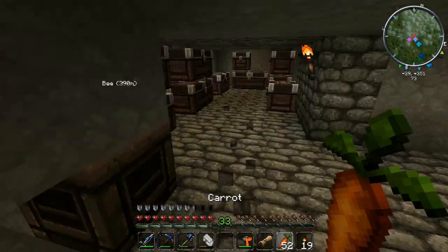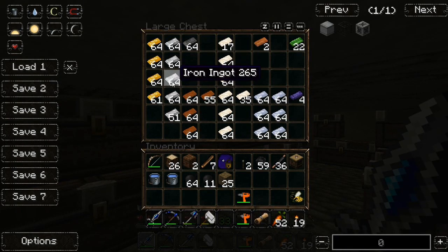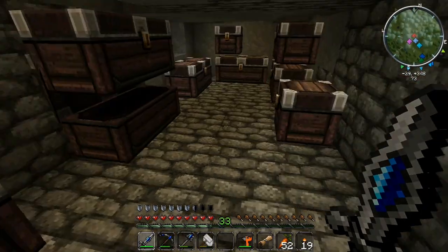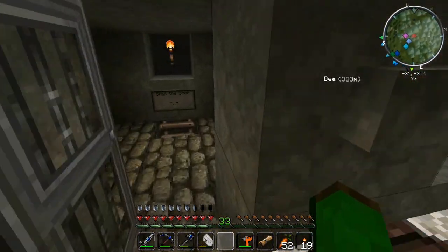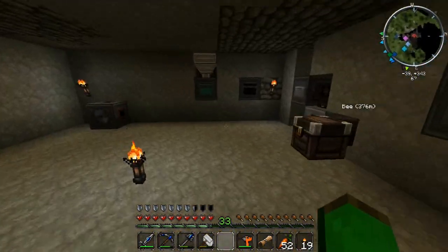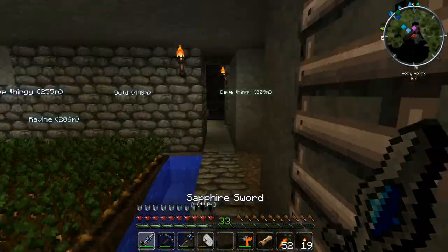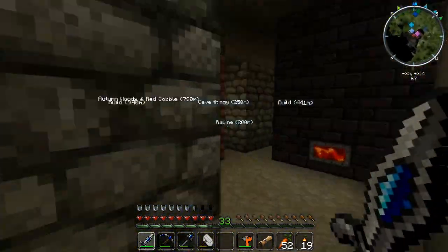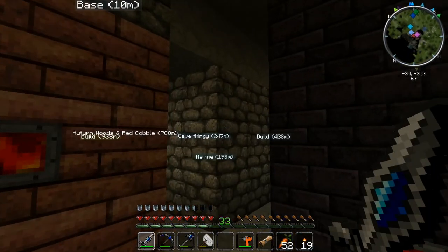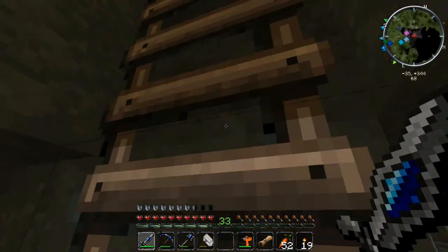I've probably got enough but that would leave me with very low iron and it's not a strictly necessary thing to do. However, rails connecting here to the quarry would be cool, but ender chests are a lot easier so yeah. It's over a quarter full now so we're going to need a tank — that is no question.